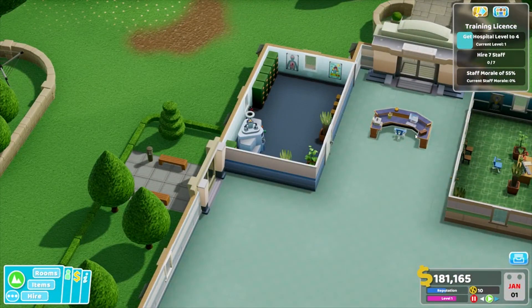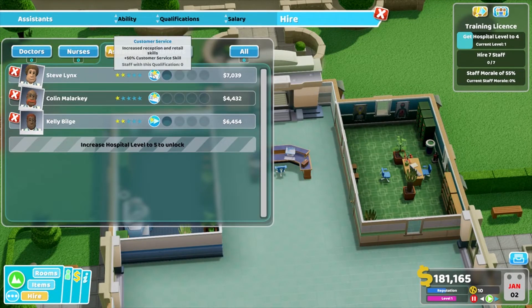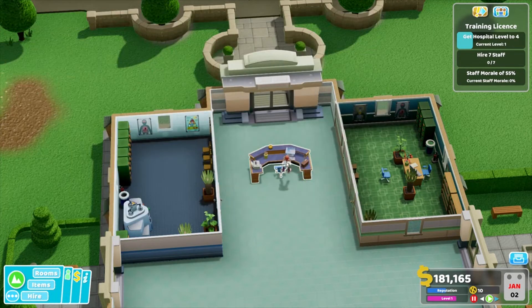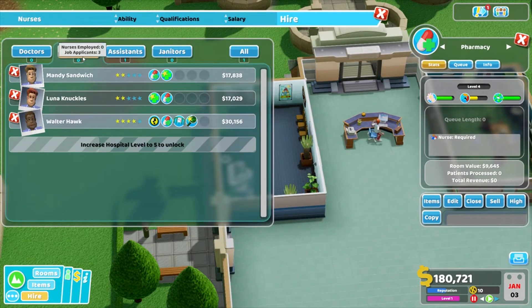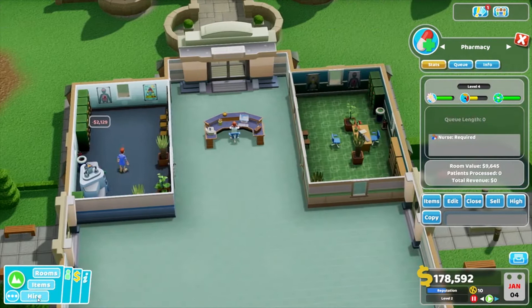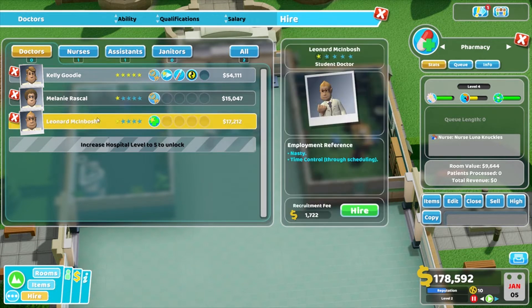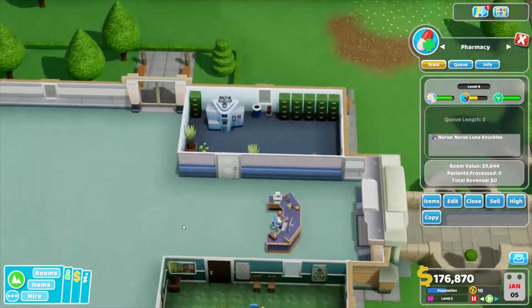Alright, let's go to really slow. Get things started. So let's go hire — assistant, customer service. Customer service plus 50% — that's good. You can go there. We need a nurse — good at drugs and treatment, so you can go there. Hire a doctor — treatment skill. Don't need psychiatry I don't think. There we go.